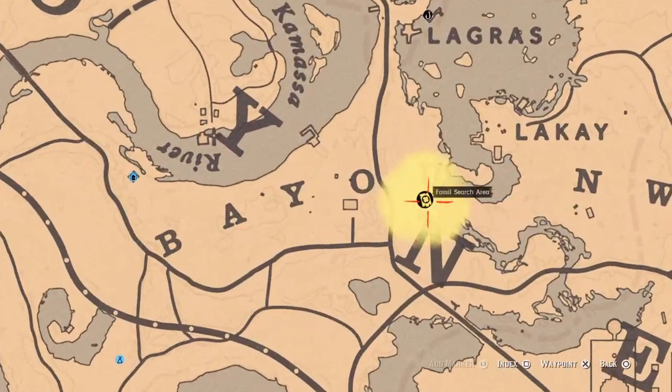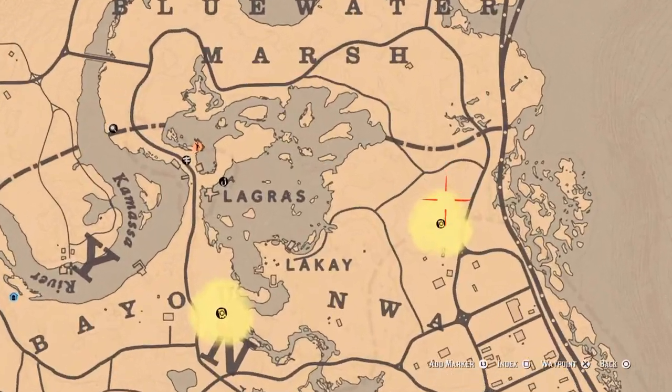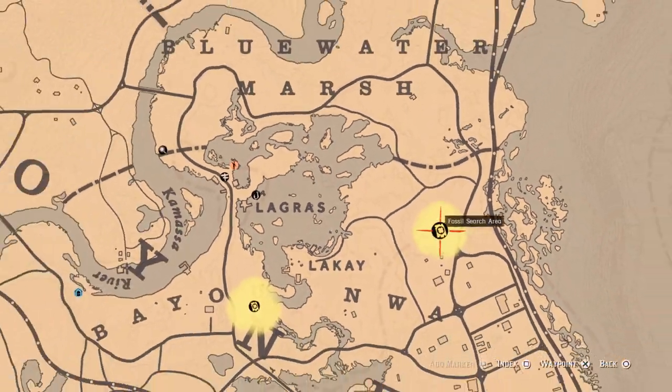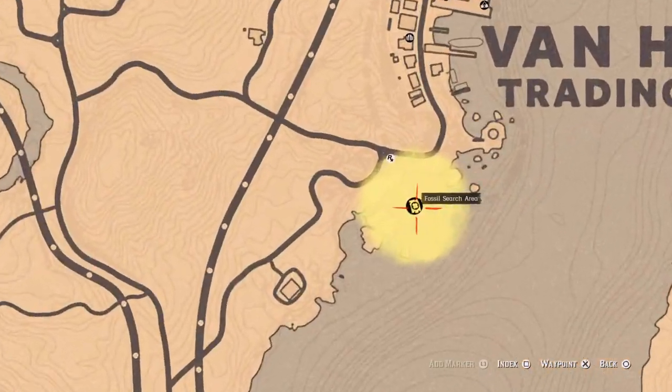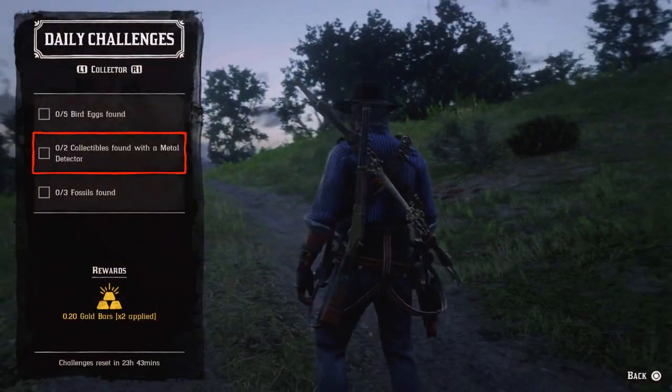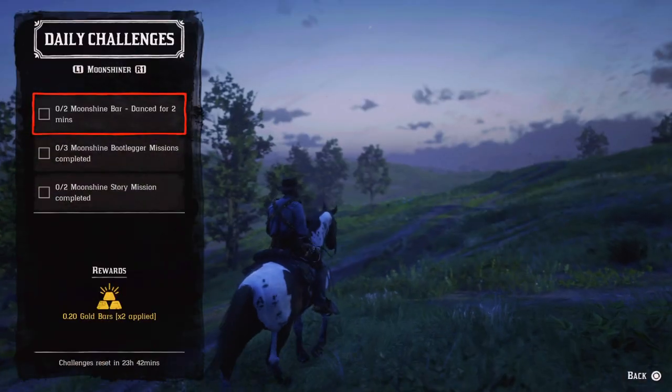I have my map with fossils open — there they are. In this search area you'll need the metal detecting shell. Then in this search area here, and one more fossil is over here by One Horn. You'll find them with the metal detector to complete this challenge.